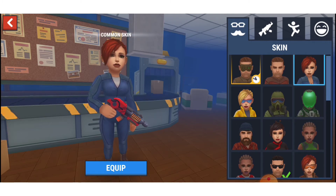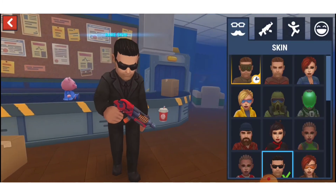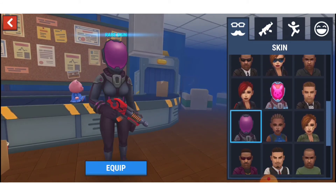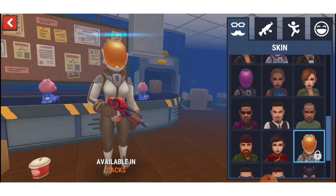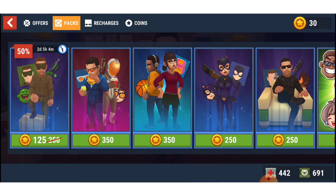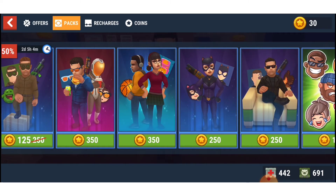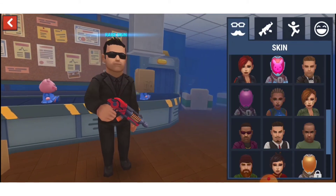Now we're moving on to number 4. Look at this skin — isn't that the same skin as this other skin? A skin that you have to pay money for. Right here, look! You have to pay 350 coins for the same thing that you can already get for free.